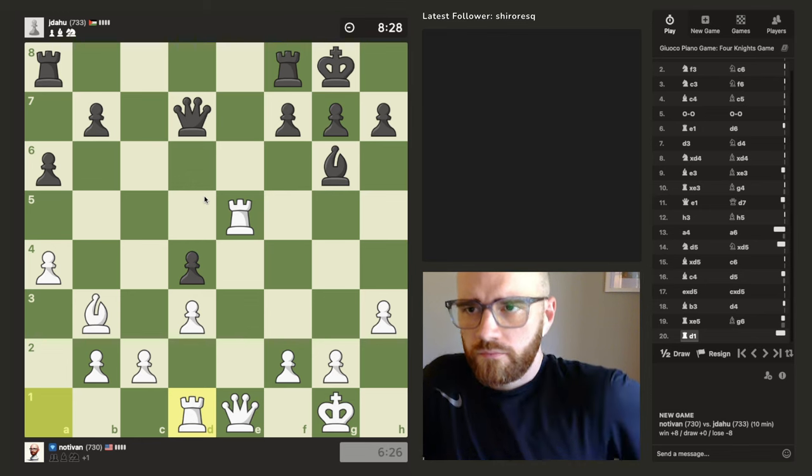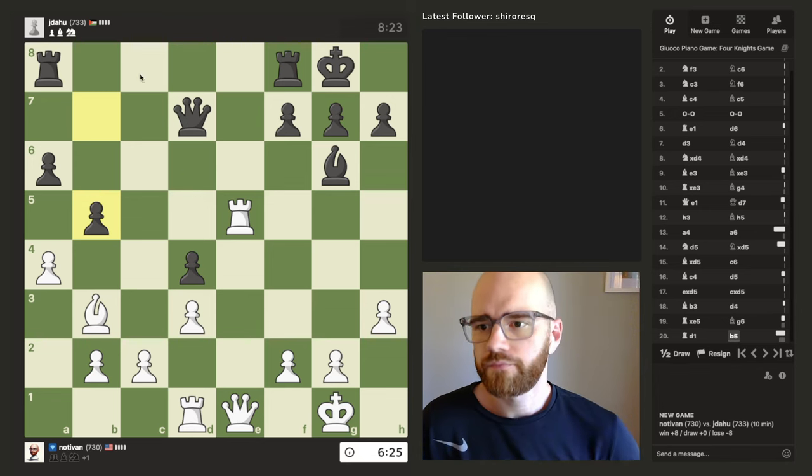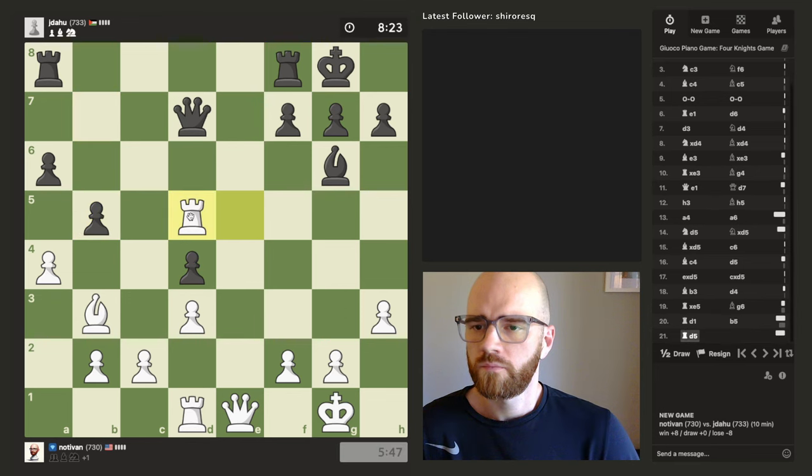It seems okay so far. I need to play just a little bit faster. Do I take or push this? If I take back it points at the queen but then my bishop's undefended. Maybe I just threaten this instead. The rook's protected by the bishop here, so it'll force him to do something at least.